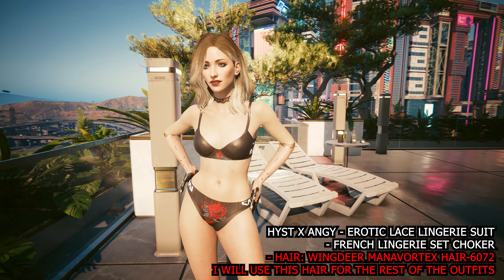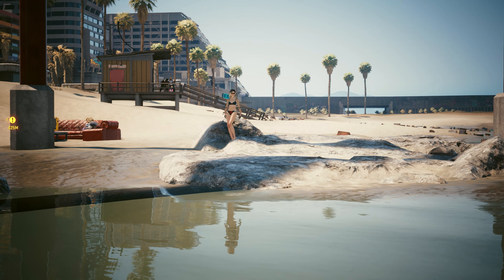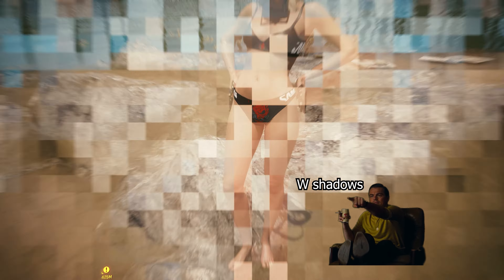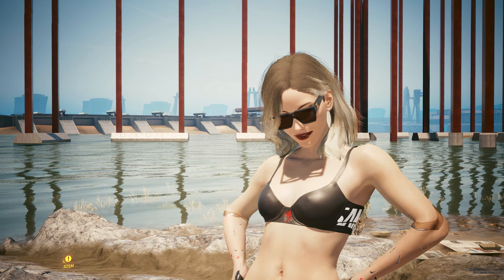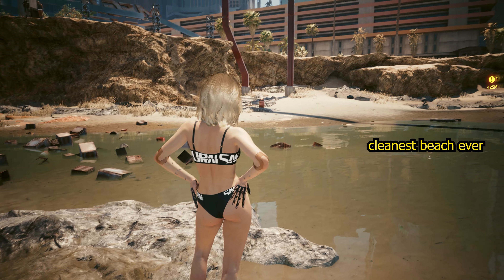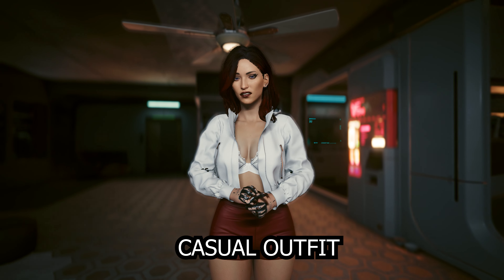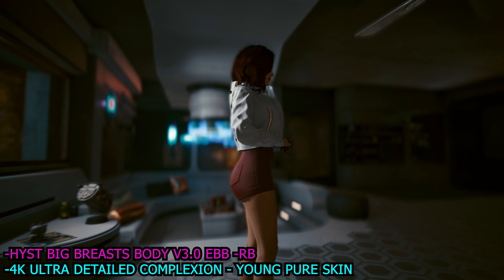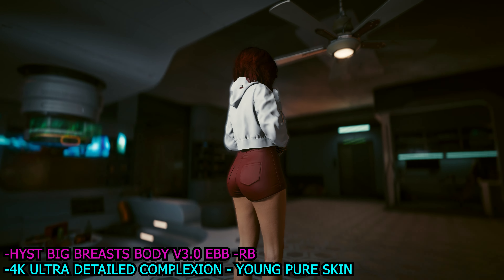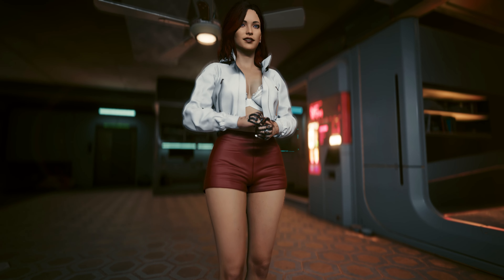Beach girl — simple, pretty, and flirty. If your V likes beach roaming, Pacifica shores, and showing everybody who's the boss, then this is the outfit for her. A Samurai logo always makes it look cooler. It's a casual outfit perfect for going out with your shoes. This outfit is sick for photo mode because of its timeless design — simple yet attractive and works for most situations. I also recommend it for dating.